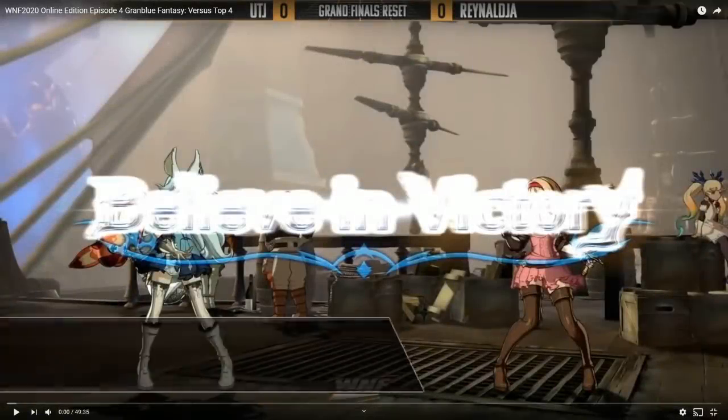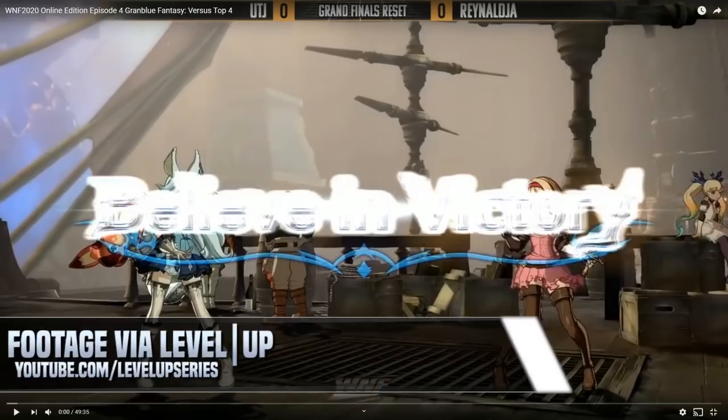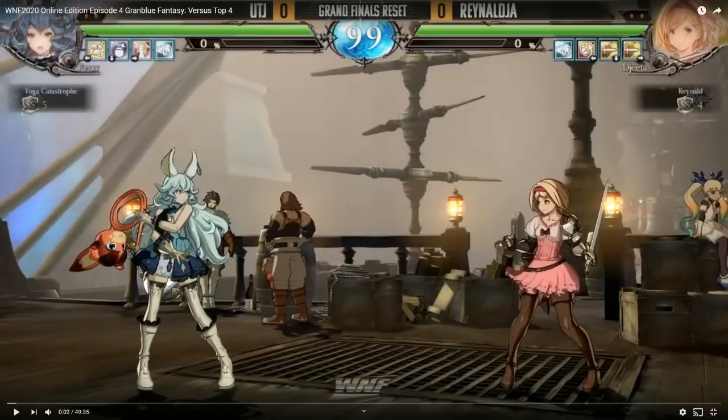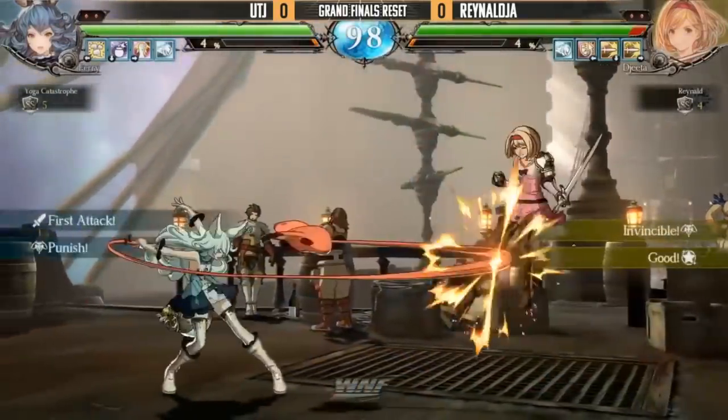Reynolds is playing Gran up against UTJ who's playing Fairy. UTJ is an old school Street Fighter 4 player from a long time ago, so figured we can check out some of the footage. I haven't been able to play Female Gran, and part of the reason is she's not out on PC yet. When she does come out I'm going to give her a try, but because of that I wanted to check out some footage of the character.